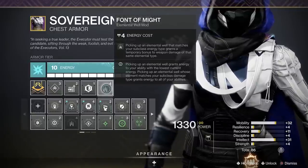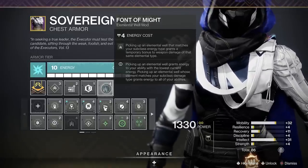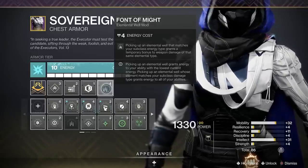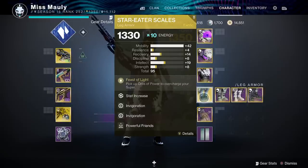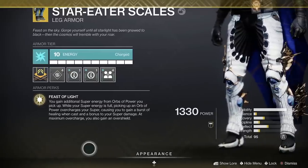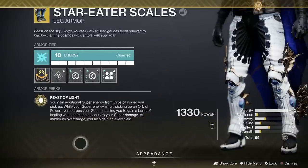On our chest piece we've got Font of Might — picking up an elemental well that matches your subclass energy type grants a temporary bonus to weapon damage of that same type. So when we pick up a stasis shard, we get 10 seconds of stasis weapon damage. On our legs we're using Star-Eater Scales, which lets us get our super even faster and stack Feast of Light up to times eight — giving us additional super damage when we cast our super, plus an overshield if we don't already have one from stasis shards.